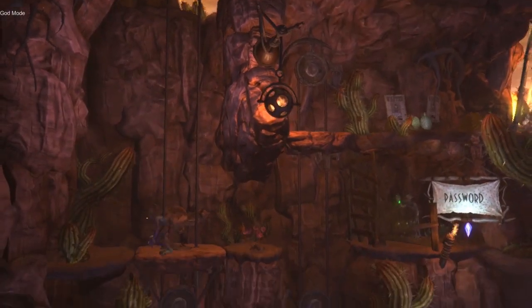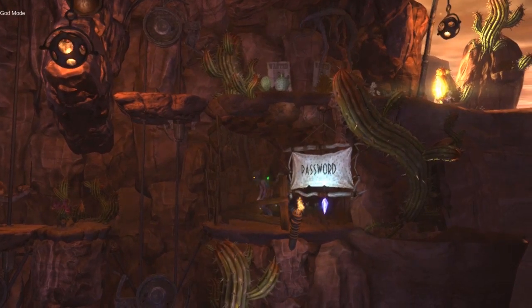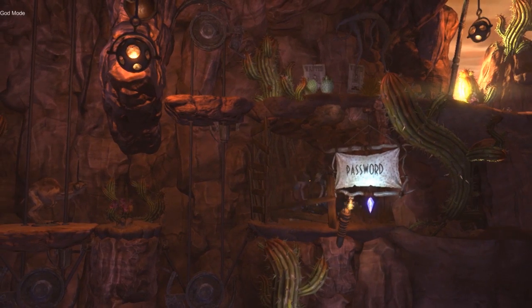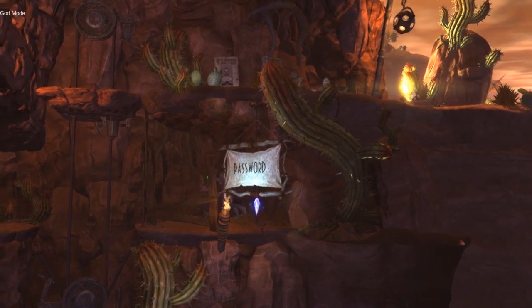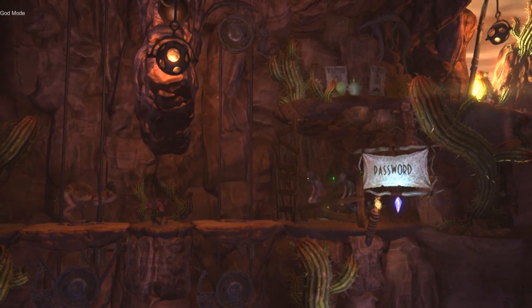Also here, Abe could step on this platform. He could even press the lever by himself without entering the password. Okay, that was a bit hilarious — but a bit of an interesting discovery.